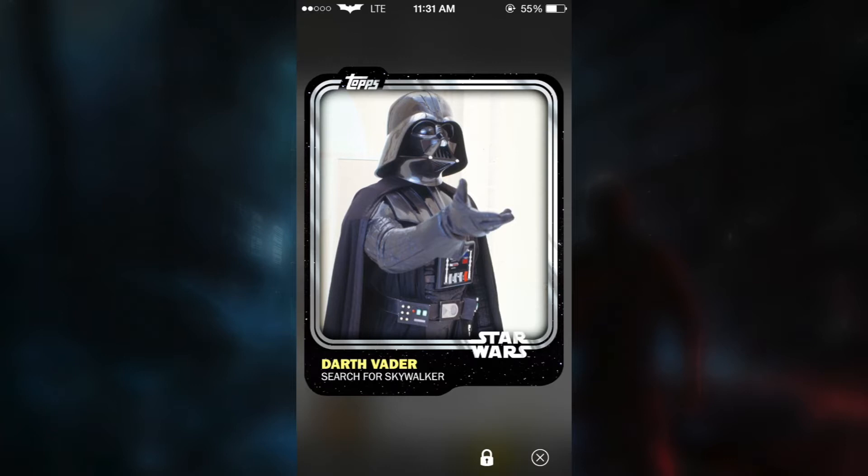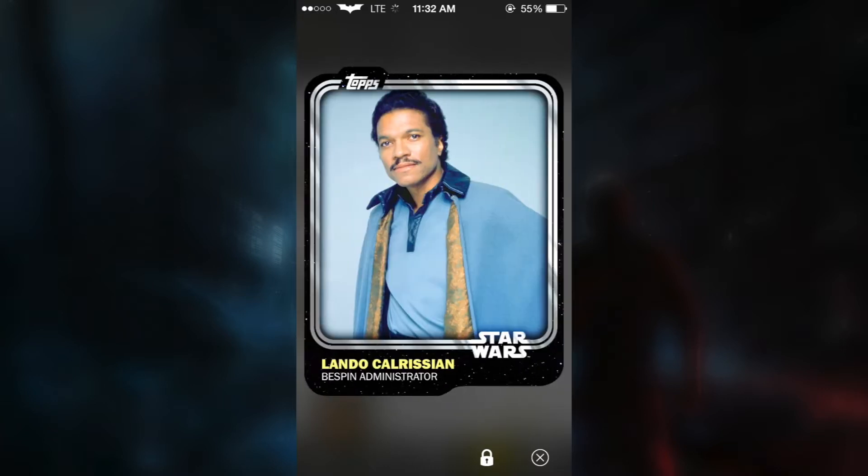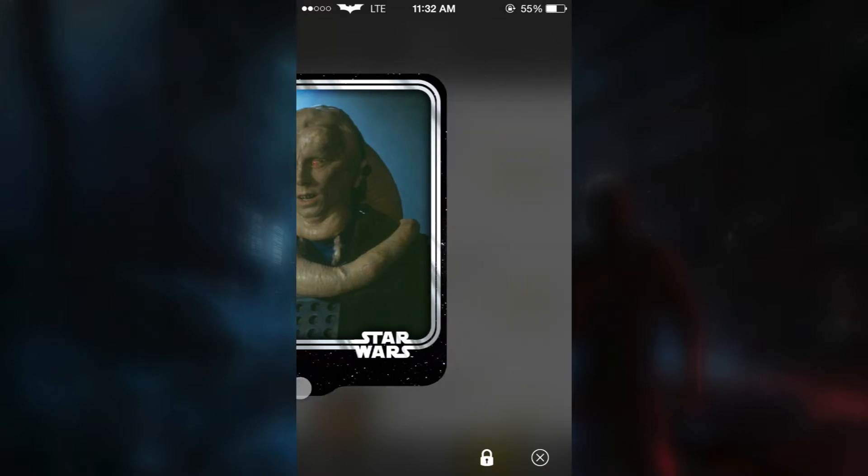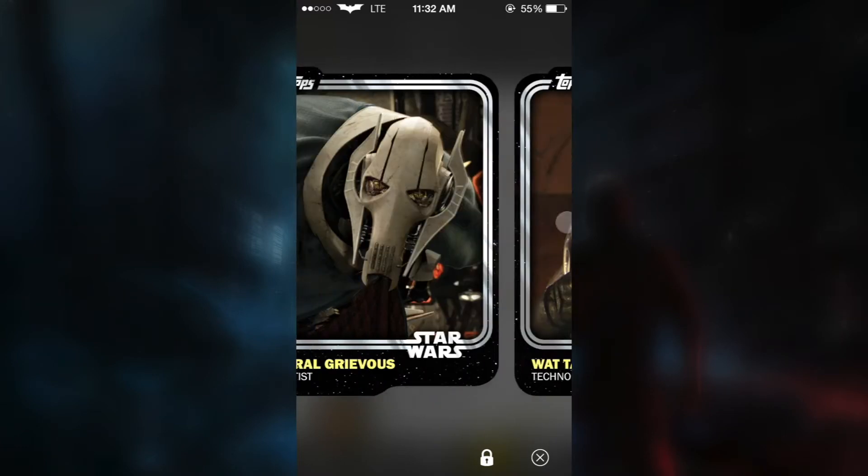What is the planet? Just Bespin? Yeah, it totally slipped my mind. Anyways, we get Lando chilling like a villain, we get Bib Fortuna. And that is it for that pack — nothing good, just a bunch of base cards.